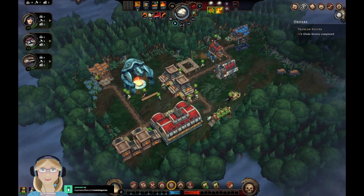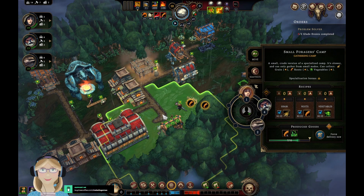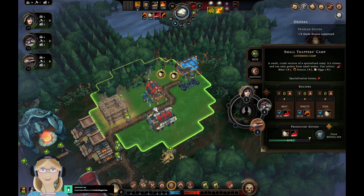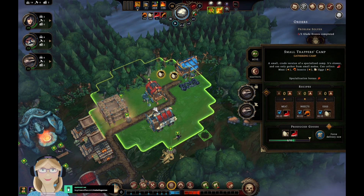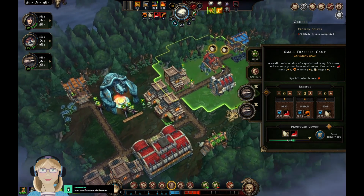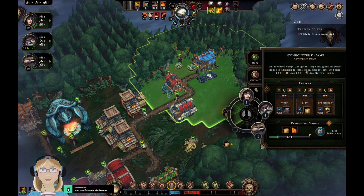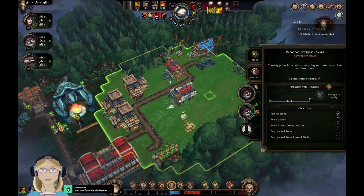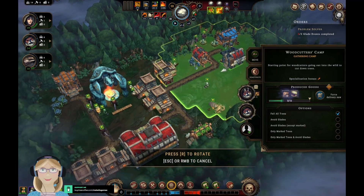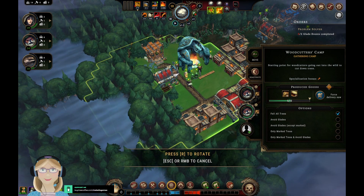Since we have a couple extra hands at the moment, we'll put a human here and a second lizard here. We have somebody at the stonecutter. We really should move the woodcutter camp now — put you over here.